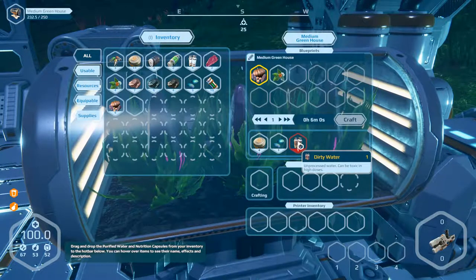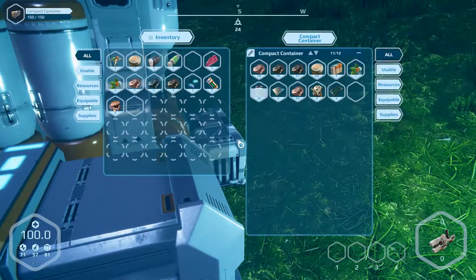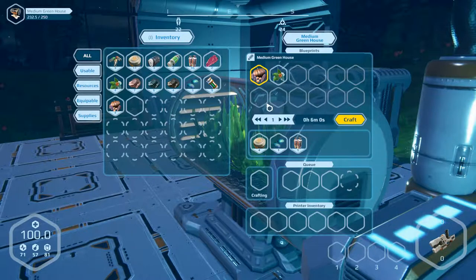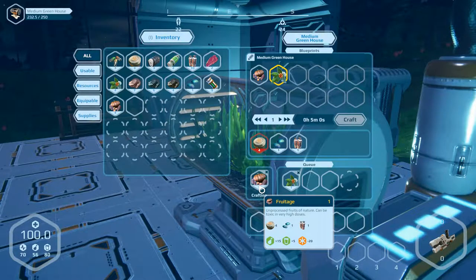It's a greenhouse, not a glass house. We need dirty water — we've got that in the container, and we have the other parts already. Eat and drink something, then exit and go to get the water. Take it and open the greenhouse. Produce one fruit first, and herbs — just one, craft that. It can be toxic, okay.